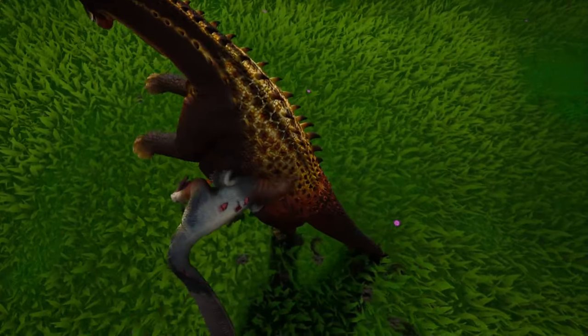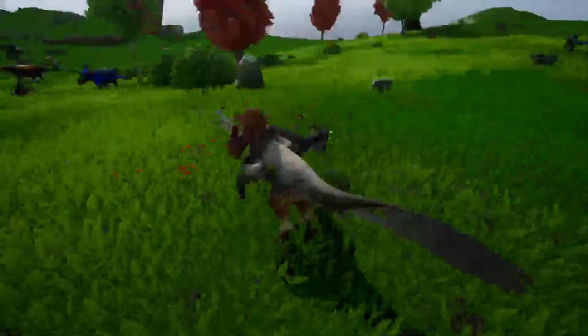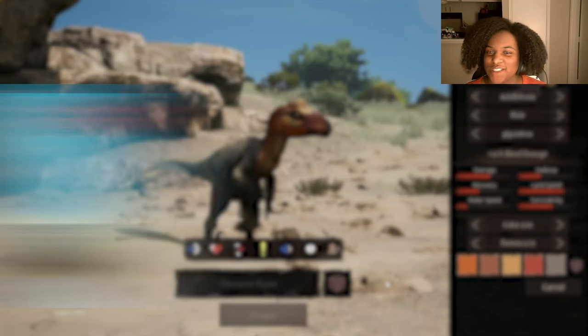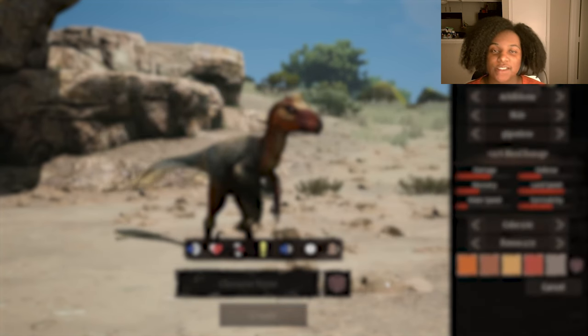This is Achillobator, a large dromaeosaurid from the late Cretaceous period. Discovered in Mongolia, Achillobator is up to 16 feet long and one of the largest raptors of its size. This was a surprise — we just got news about a month ago about this coming out as an official dinosaur for Path to Titans. I'm super surprised, let's get into it.